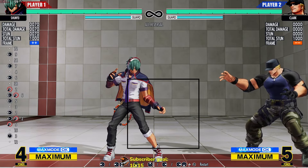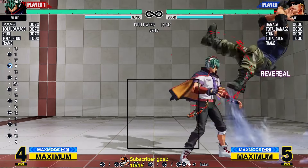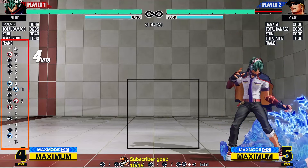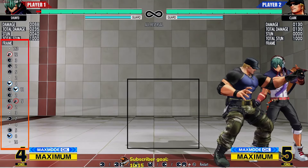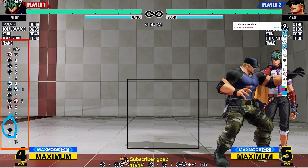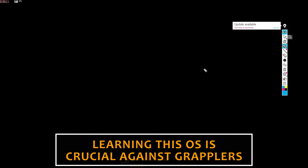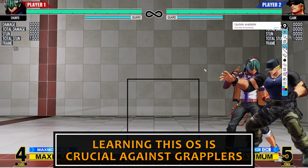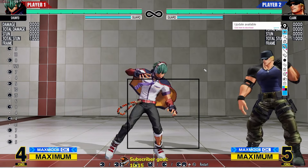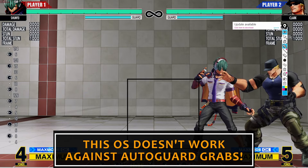The way it works is: whenever you're about to attack into your safe jump, you do a hop attack, and then you quickly buffer backdash. If you look at my inputs on the left, you can see that I input backdash — right about here — just to avoid the command grab. If the opponent gets hit by my attack, then I continue my combo. But if I whiff that attack, then I get an immediate backdash, and his command grab will whiff.